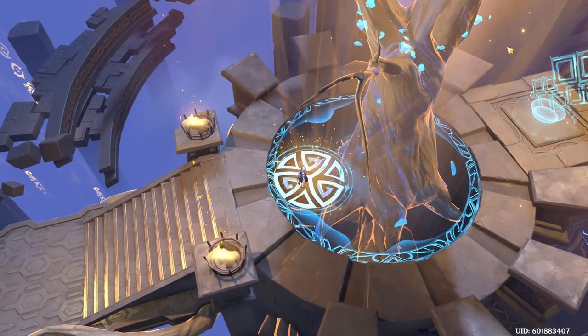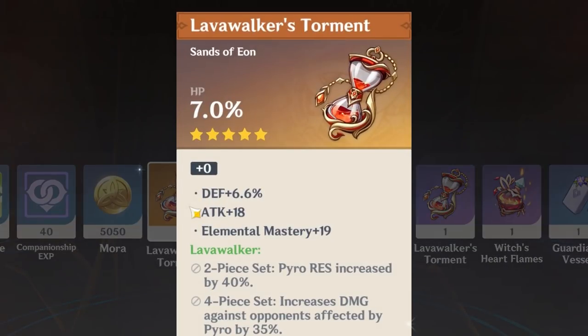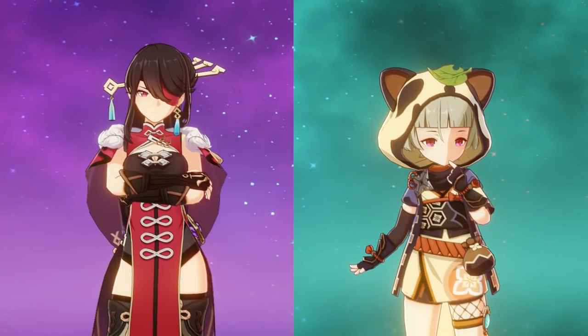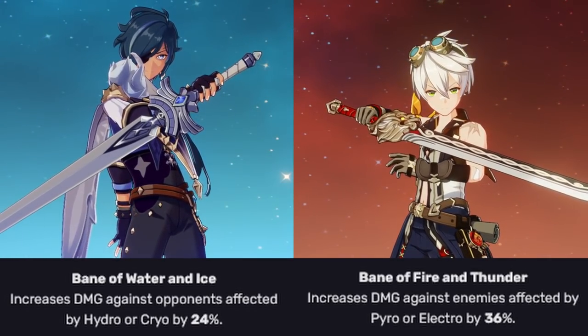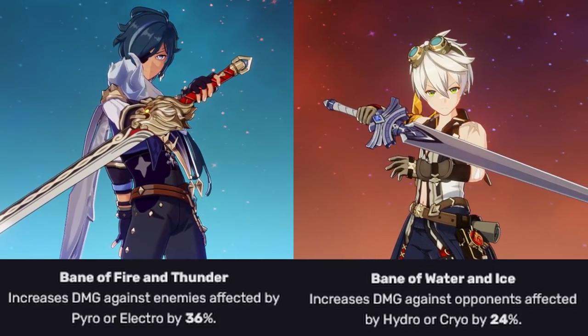Anyways, have you ever said to yourself that Lava Walker and Thunder Soother artifact sets were only made to waste your time? Or that Rain Slasher is only usable on Beidou and Sayu? Well, I'm here to change your perspective on these perks, because they're actually quite powerful, and a lot of people have the wrong idea about them.